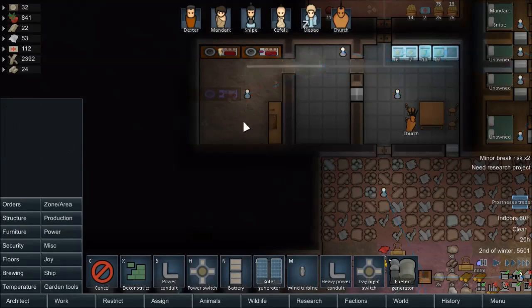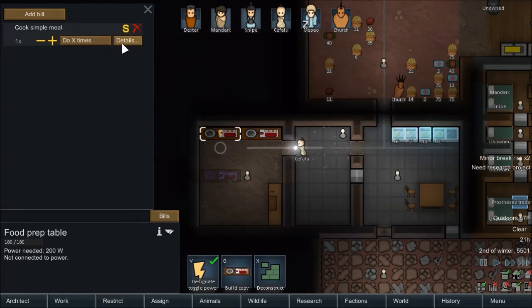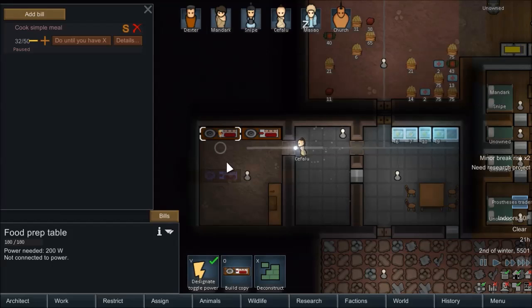Drag the wires in. This one can also be cooking simple meals — do until... pause on completion, resume on low. We wanted low stock to be 25, and then we can do up to 50. So that's set up. And then this last one will get set up, and that'll be good.